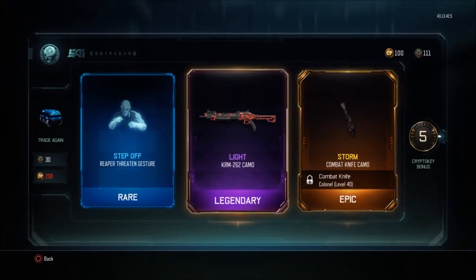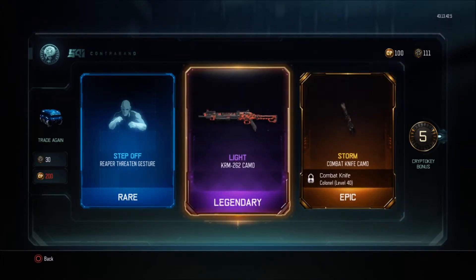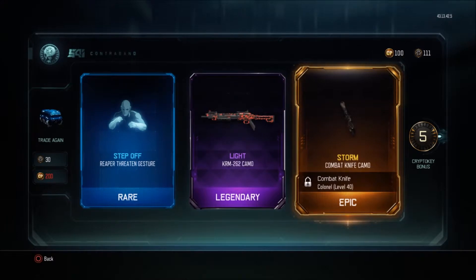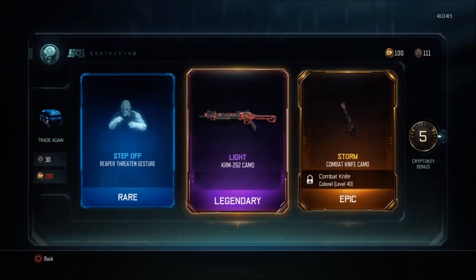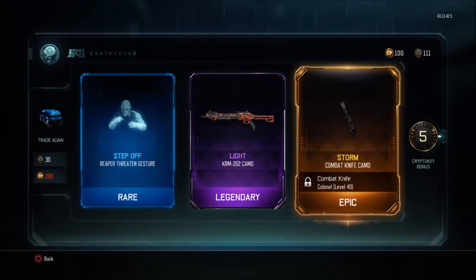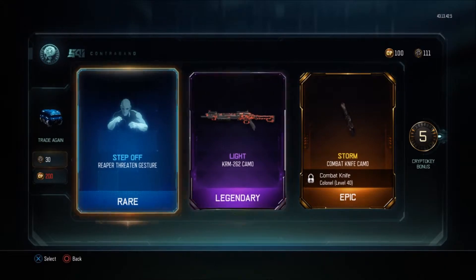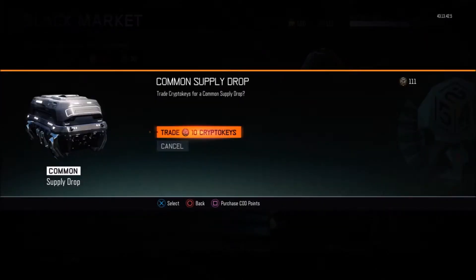I can barely see what this looks like, but you never know. I wish I could get a better view of it, but I can actually check them out after I open up all of these supply drops. Yeah, you can get a good look at what they look like too when I'm done. Let's go for a common supply drop.